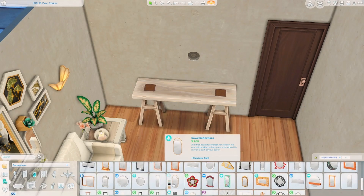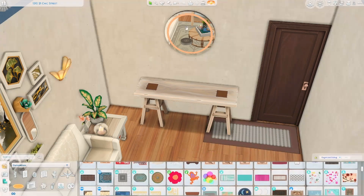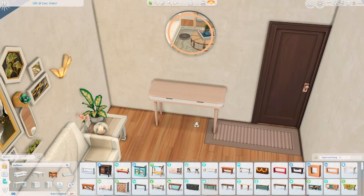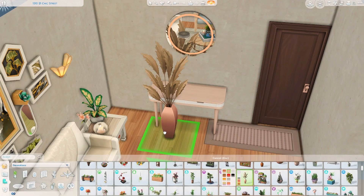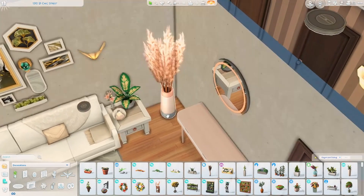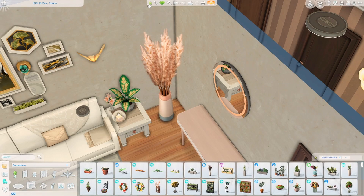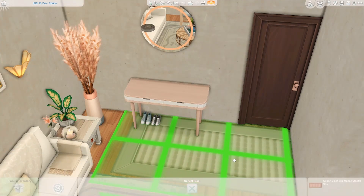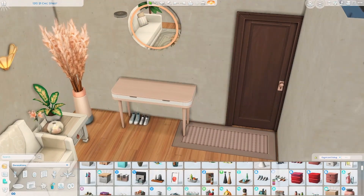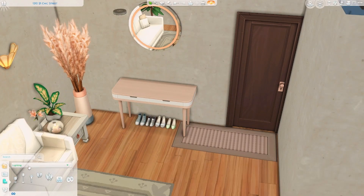I started off with the couch from paranormal stuff and I really liked it, but I wanted some colour and some warmth. The paranormal couch with that base game little armchair just weren't working together well. I was going to have the paranormal couch with a matching armchair, but it just looked a bit too plain and boring. So I ended up swapping it out to some base game settees.